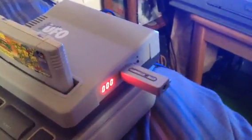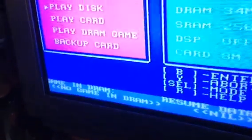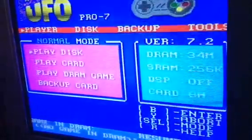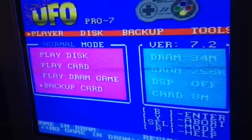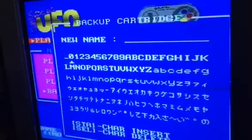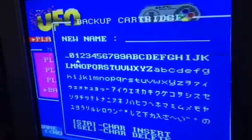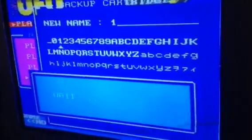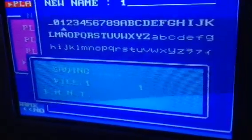It's awesome. What I thought I would do on this video is - there's no game in my DRAM because I was formatting the USB stick - I'm going to back up my Turtles in Time cartridge. I'll go to backup card and call it 'one', and it copies them pretty quick.